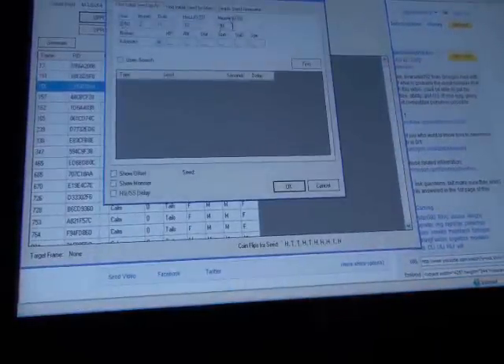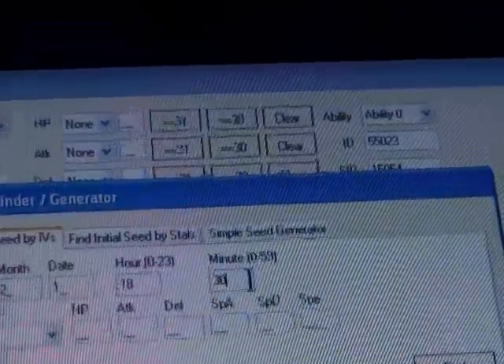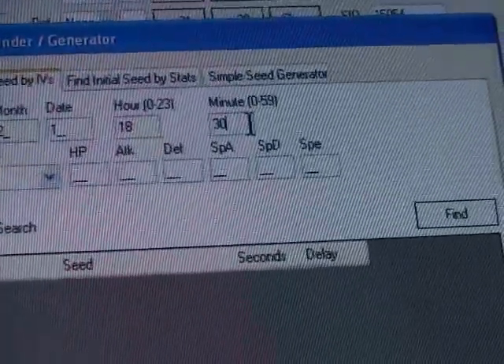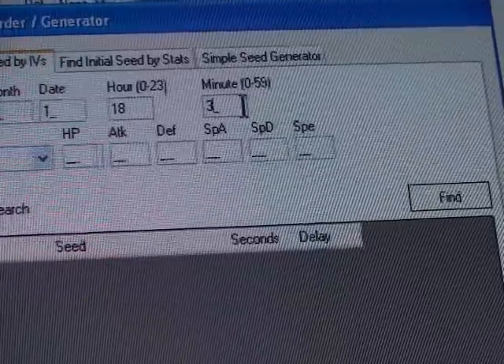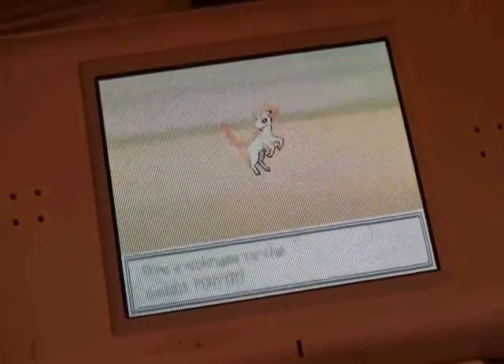You go to the Seed Finder and put in the date and time. I went in at around the 39 second mark. Even if you're like a minute off, it's not a big deal. I just caught a different Ponyta this time.